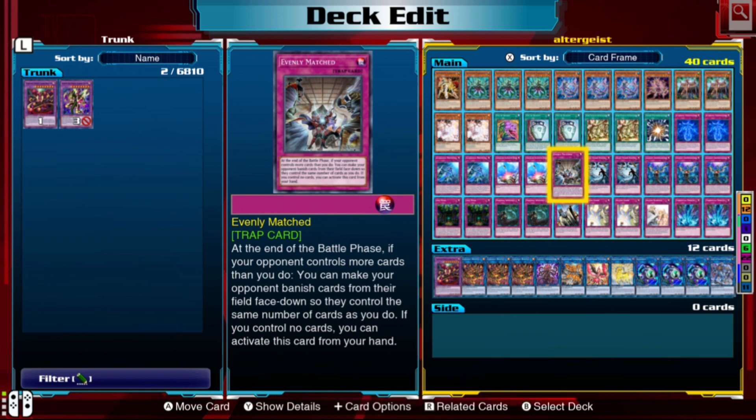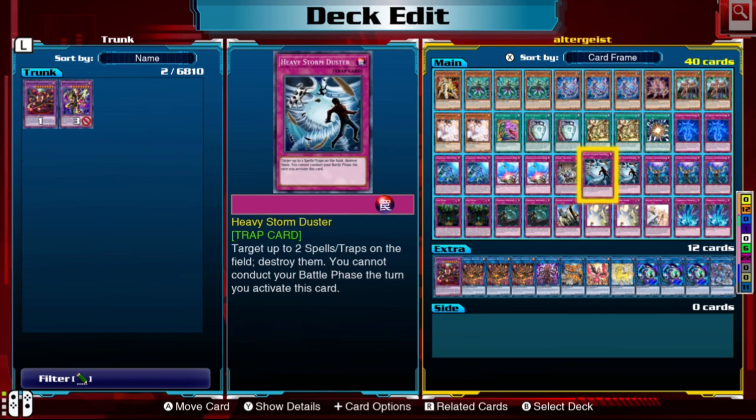Evenly Matched is your going-second card. If you have to go second, Evenly Matched is very good — it forces your opponent to banish cards face down until they have the same number of cards as you. Because this deck doesn't run a lot of back row removal, I'm running two Heavy Storm Dusters to take care of that.